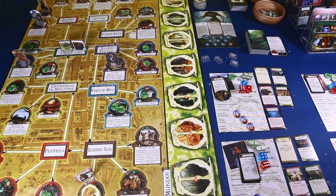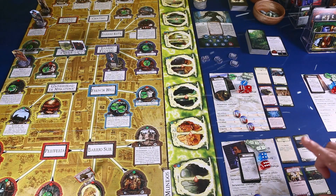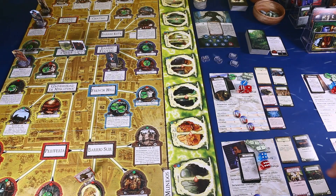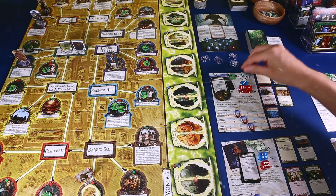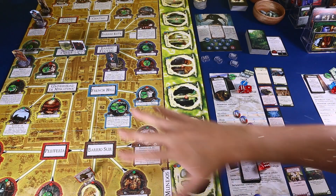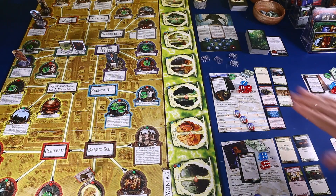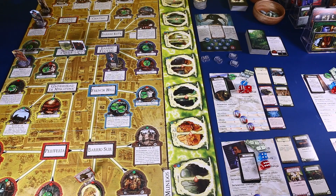Hola amigos, bienvenidos a ¿A qué se juega? Soy Edco y seguimos jugando a Arkham Horror 2ª edición. Estamos jugando un escenario no oficial llamado Aire Frío, obra de Kang Froh, un usuario de la Board Game Geek. Nuestro primigenio es Itaqua y estamos aquí con Monterrey Jack, Darrell Simmons, Bob Jenkins y Ash Campit, intentando desterrar a este primigenio para siempre y que la ola de frío que está asolando Arkham sea un mal recuerdo.